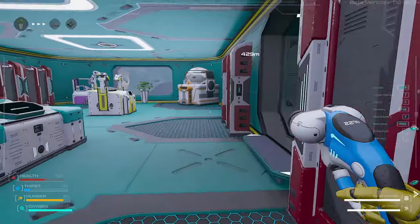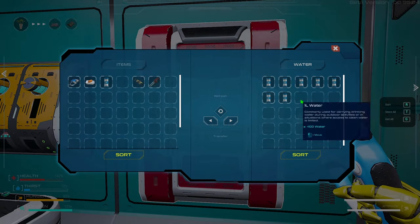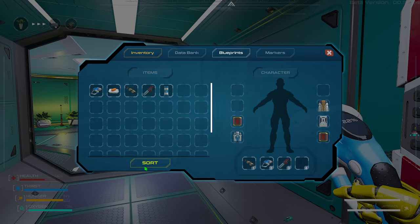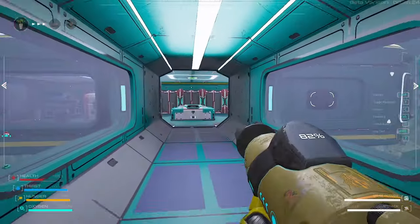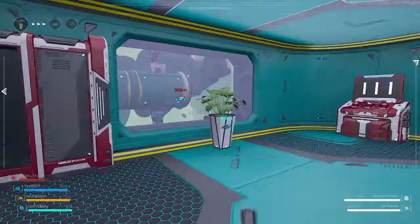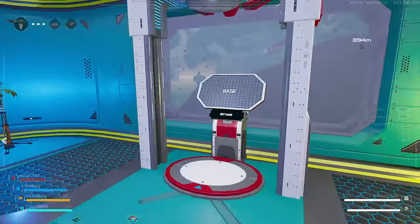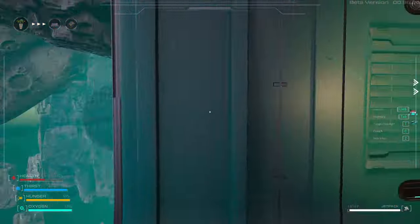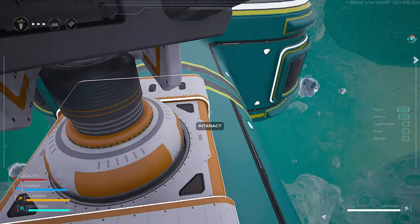We're sitting pretty bad with water in here. Let's take care of the water issue first. I'm gonna make my way to the right side of the ship and use a teleporter to get to the ice miner, grab all the ice that this guy has in his inventory.